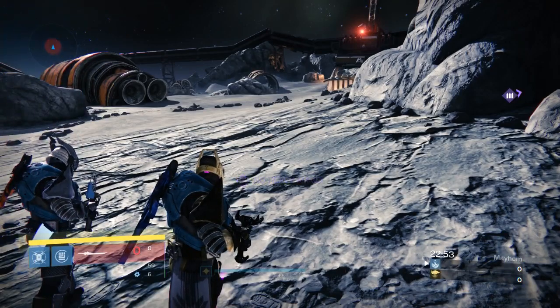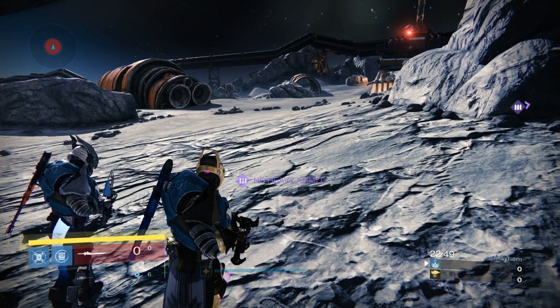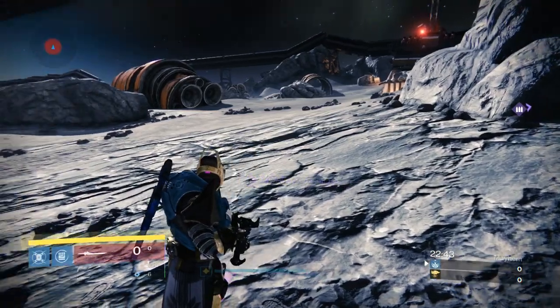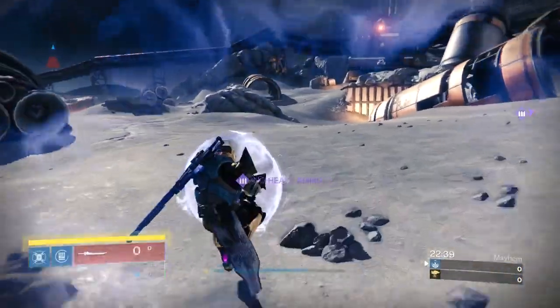So you jump, come halfway down, garrison, triple burst, hit the ground, triple burst. It depends on the ground and the terrain. On this terrain I'll just jump and stay garrison. If you're going to skate without garrison, you're going to want to jump, fall about halfway, and then continue.